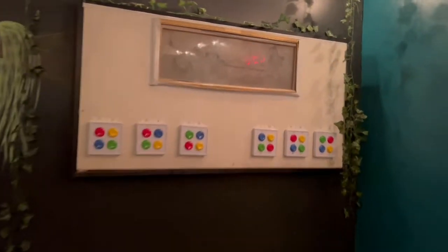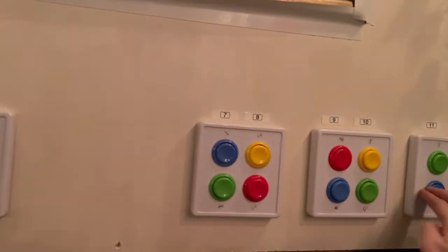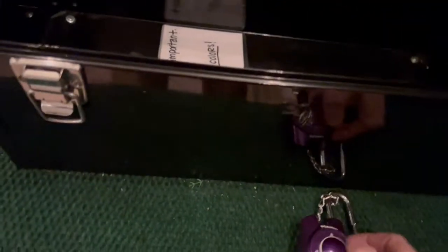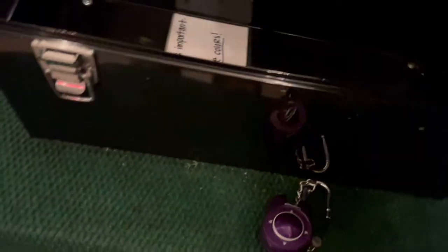Once you get into this final room, you use the color wheel to get this correct, and that lights up the arrows. We have one of these directional locks that you use based on those arrows. The trick is you've got to use the mirror — the reflection will help. You have to use the mirror to reverse the arrows, and that gives you one of the final keys.